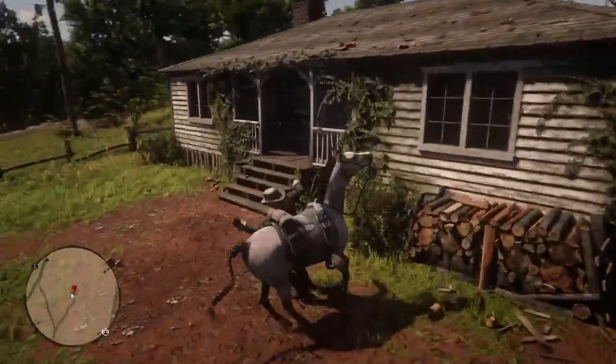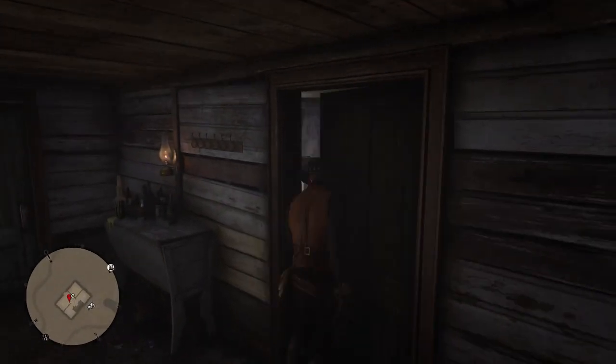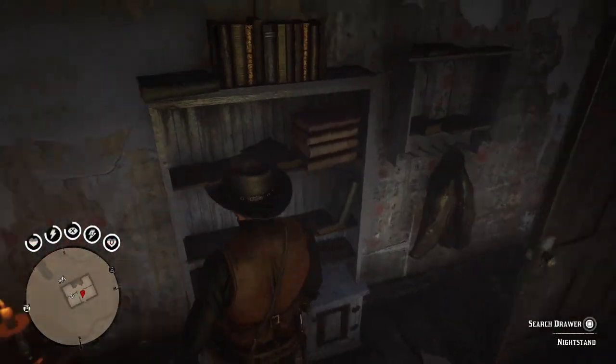Once you get here, get off your horse and head into the house. You want to go to the second door on your right — this one here. You can also search the rest of the house afterwards for extra goodies. The earrings are right on this bookshelf here.